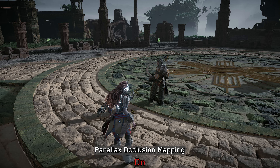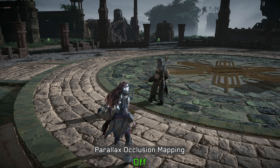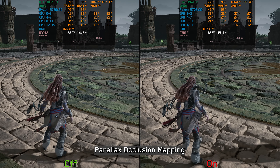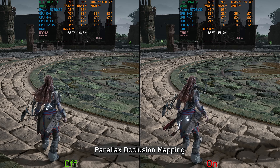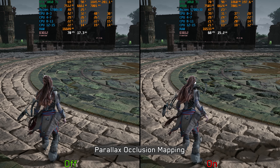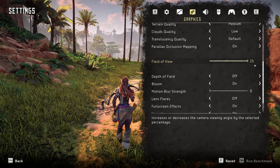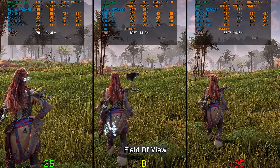Parallax occlusion mapping is one of the key visual improvements added in this remaster. This feature gives certain ground details like bricks and stones a realistic 3D appearance instead of a flat texture. Thankfully this setting doesn't seem to have any significant performance impact, so I recommend keeping it enabled.